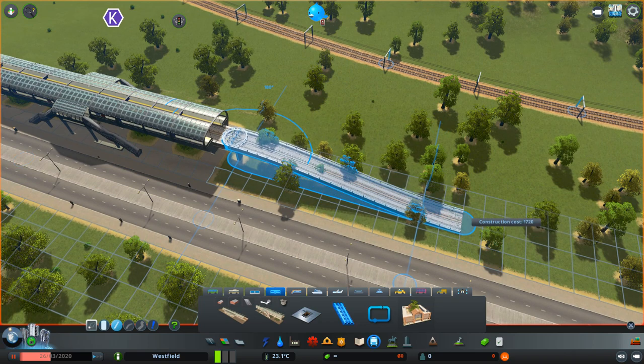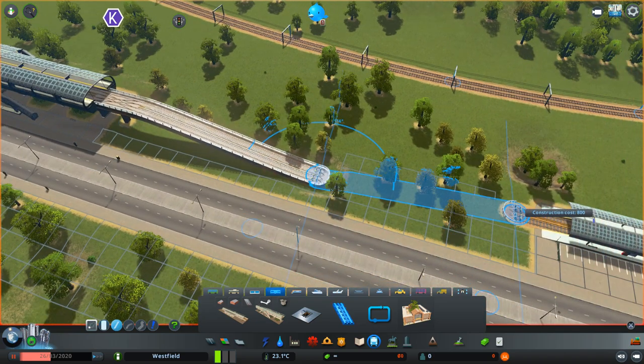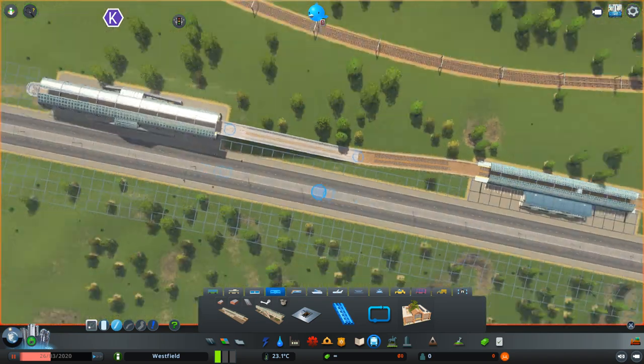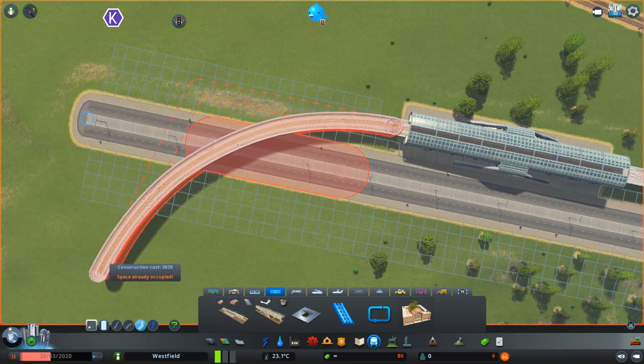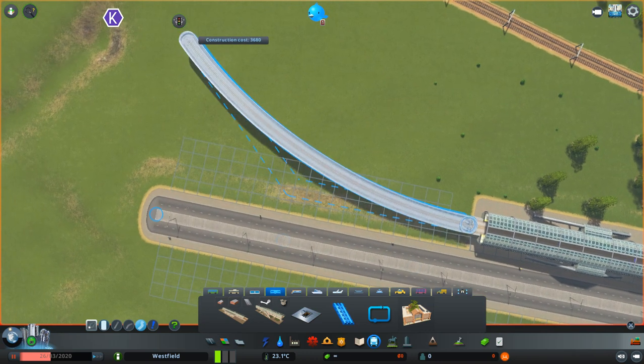And of course, because it runs on rails, the slope has to be as flat as possible. So we can connect the two and then see if it's actually possible — ah, no, it isn't.